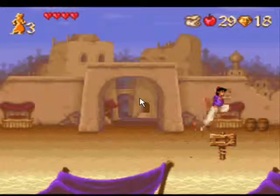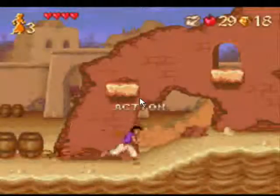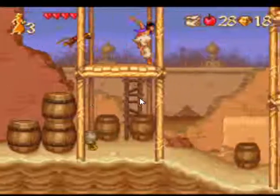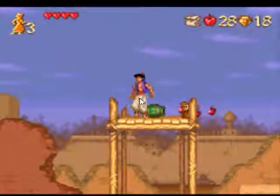The first thing you want in this game is definitely that cloth that helps you float — that'll make the game so much easier. You can also use apples to stun bad guys, which is hilarious, because he's a starving street rat from the movie. Why would he be throwing apples?